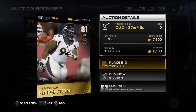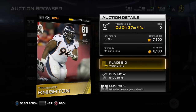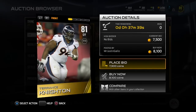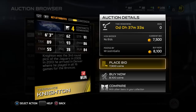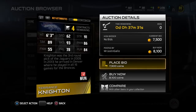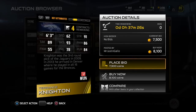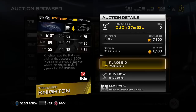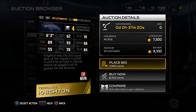Terrence Knighton is our first 3-4 defensive tackle option. 81 overall here. He is a bit expensive, coming in at around 8,000 coins, and it should be lower if you buy these guys at the right times. Right now with no promo packs in the game, it is a little higher than usual. But anyway, 62 speed, so he is slower, but then we have 91 strength, 93 block shed, 89 tackling, 86 power move.